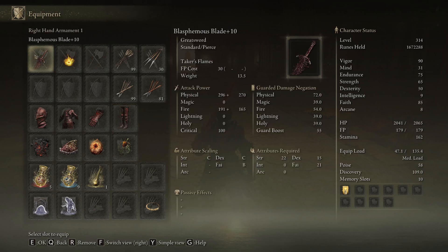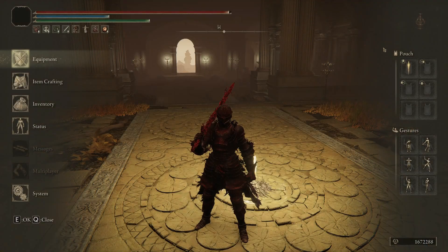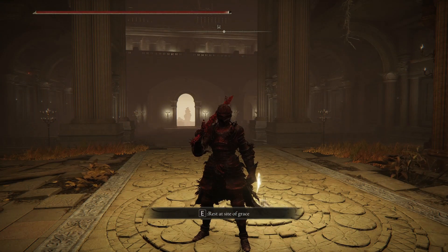Then have as much vigor as you can, because the skill restores a percentage of your total health — so the more health you have, the more it restores. Then put points into endurance and mind. If you're actually going to use the sword and not just the skill, you can put some points into strength. That's the build and how it works — if you have any questions, leave them in the comments.